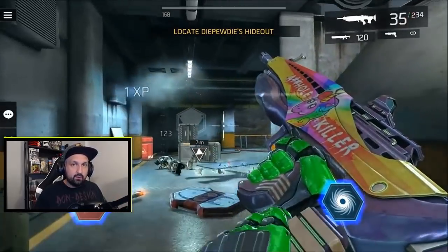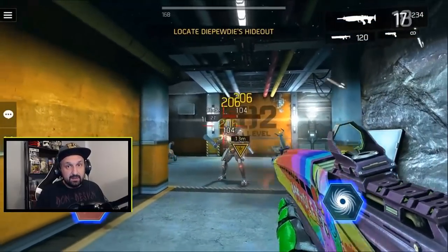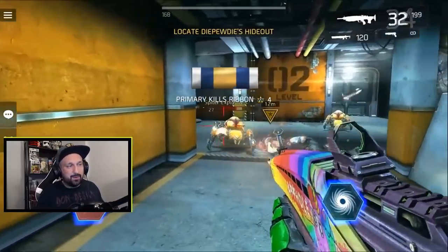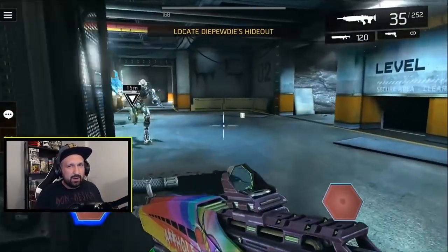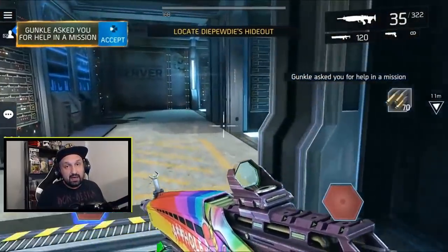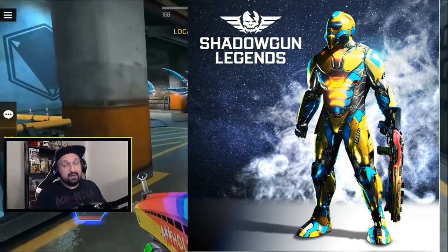Now let's go and check the rewards because it could be the biggest set of rewards yet in PvP events. We've had some disappointments in the past — just one cosmetic hat and one sticker and one weapon, pretty small lately. So this time we have a full set of armor, we have a cosmetic hat, we have a legendary weapon and a sticker of course.